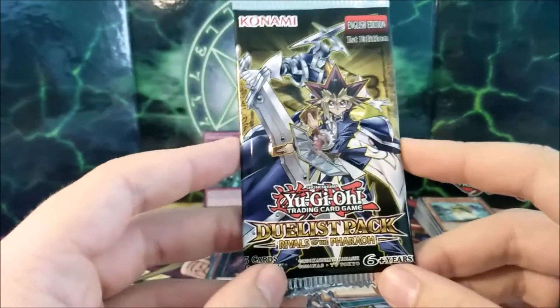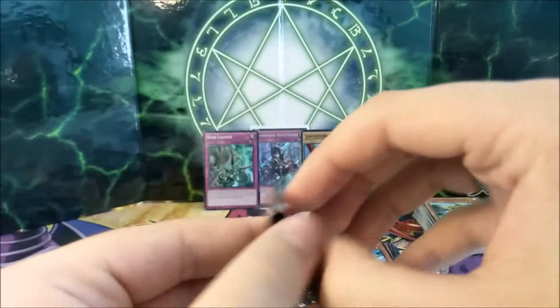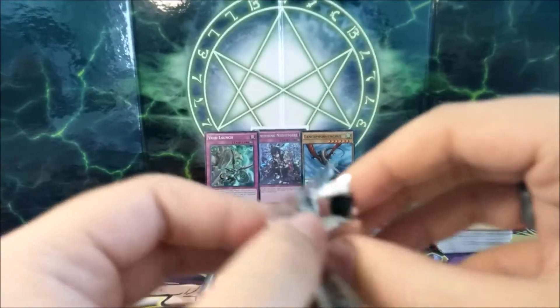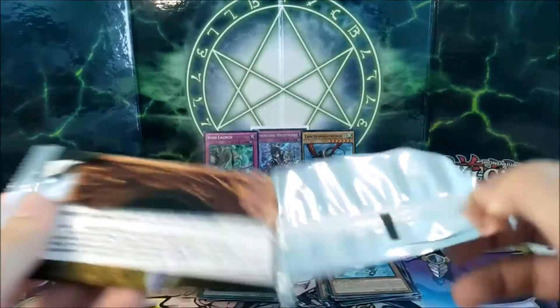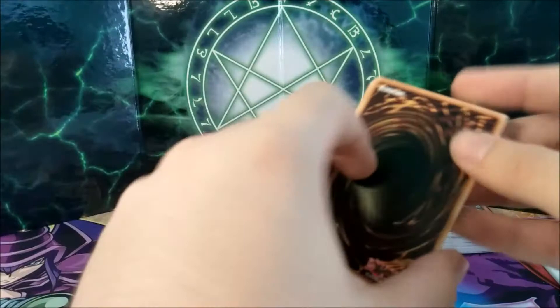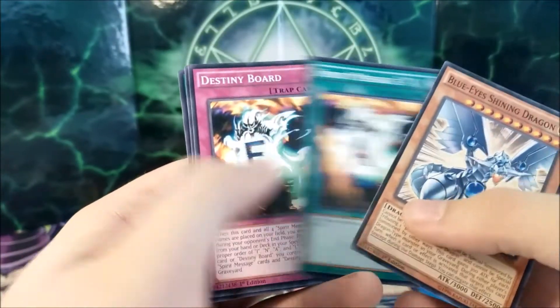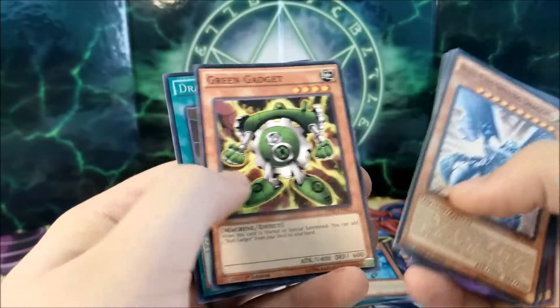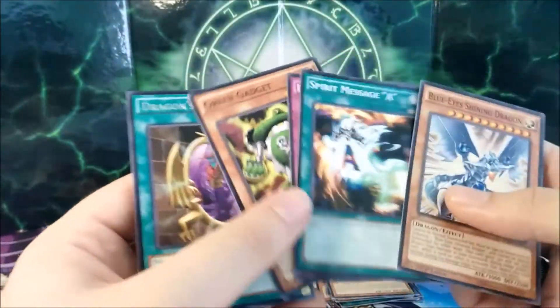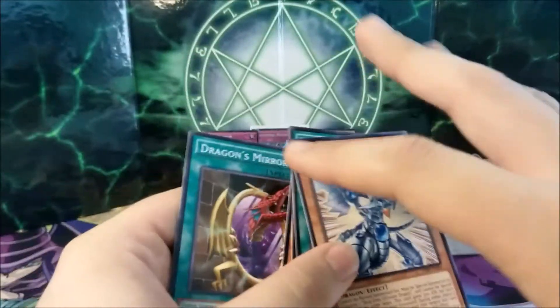And our final pack — Duelist Pack Rivals of the Pharaoh, First Edition. Let's see if we can get anything in here; I do believe there are some pretty interesting foils in this set. Blue Ice Shining — that's cool — Spirit Message, Destiny Board, Green Gadget, and Dragon's Mirror. No foils, but still Blue Ice Shining and Destiny Board are pretty interesting to get.